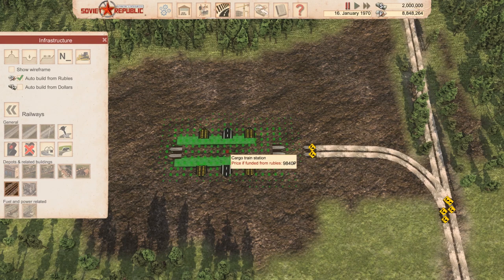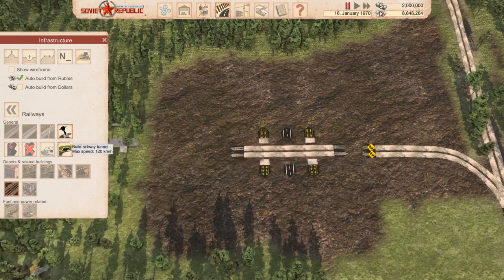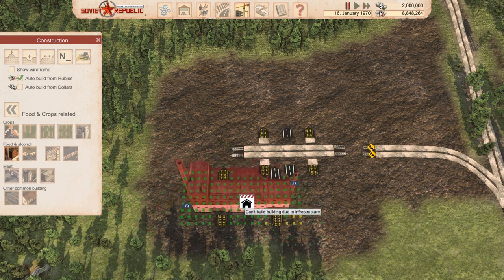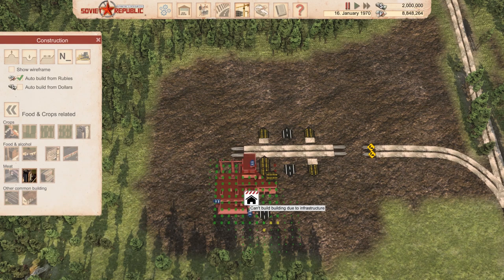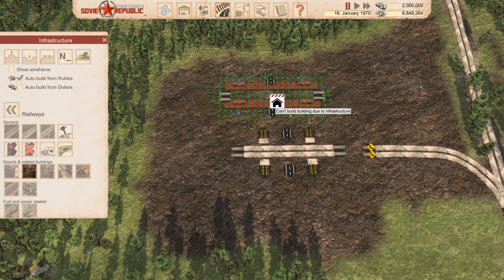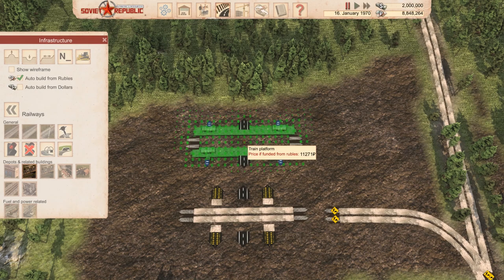Let's go ahead and get our work spaces planned out. We'll want to get the food factory - which is pretty big - and the distillery, which is the smallest of the buildings, and then there is the slaughterhouse which is also pretty small. In that case, let's first figure out where we're going to put our big train platform, because I'd like everything to be walking distance if possible.